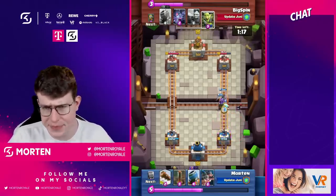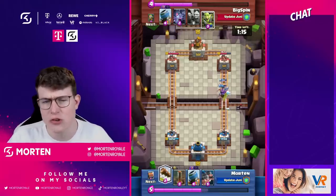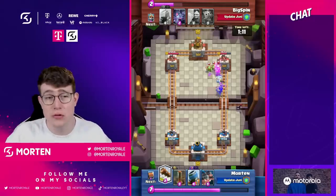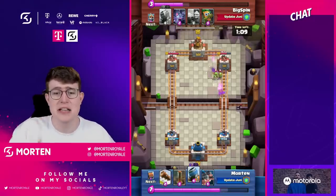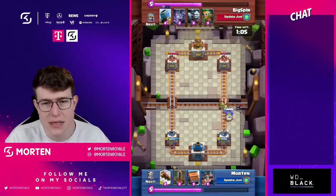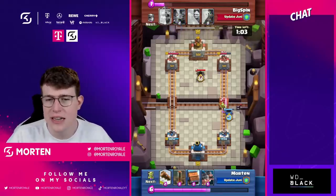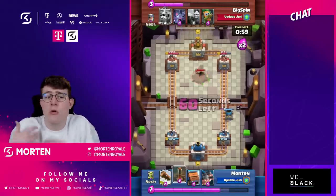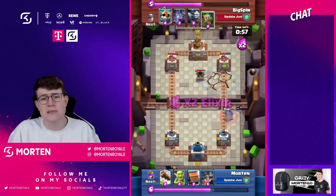My main concern is that Supercell is making card evolutions for cards that are already really strong, making them even more annoying. For competitive players in the Duals format where you can only use each card once, there will be mortar, Royal Giant, and Hog in every single deck.